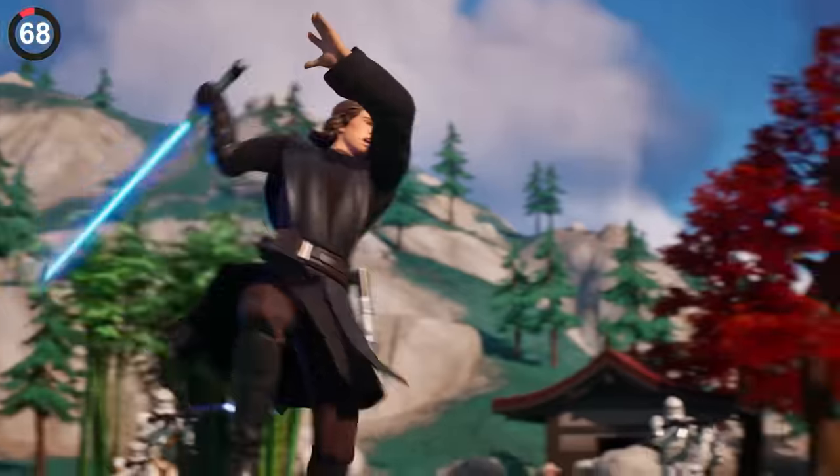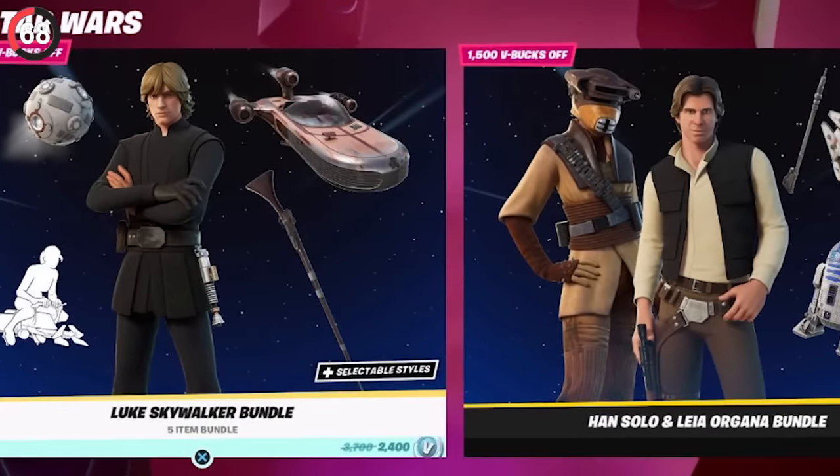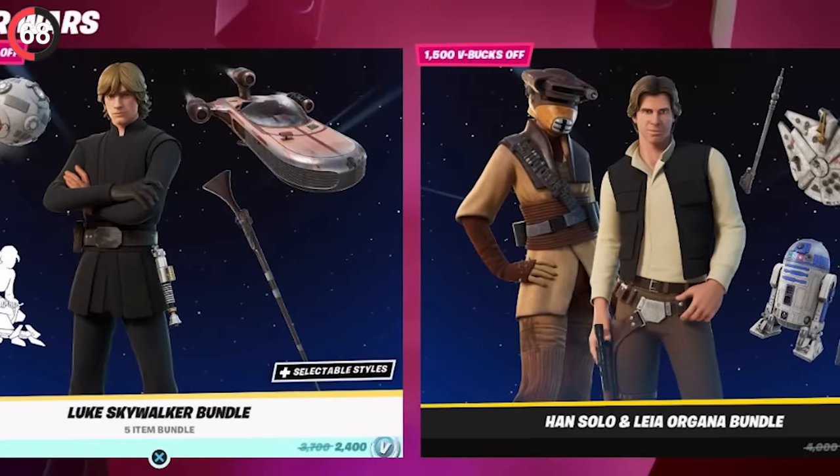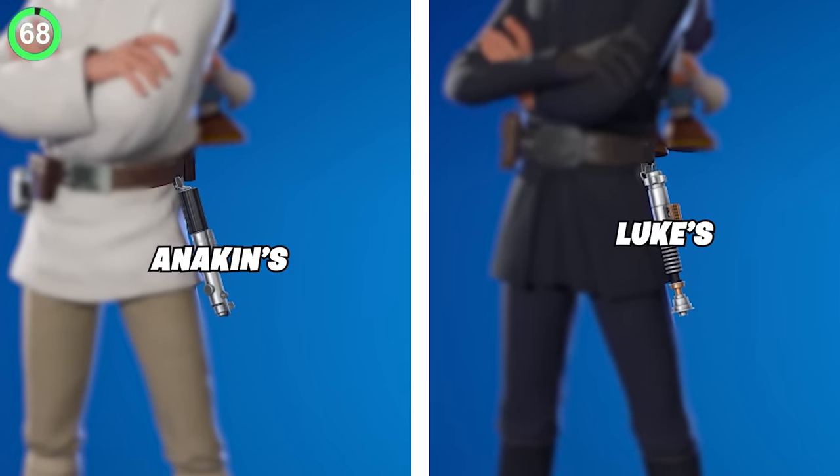It's even better when Epic pays attention to detail with collabs. When Star Wars returned for another crossover, we were amazed to see Luke, Leia, and Han arrive in the shop. But switch styles between Luke's Farmer and Jedi Knight style — not only does he lose his hand, but he even changes from Anakin's lightsaber to his own.